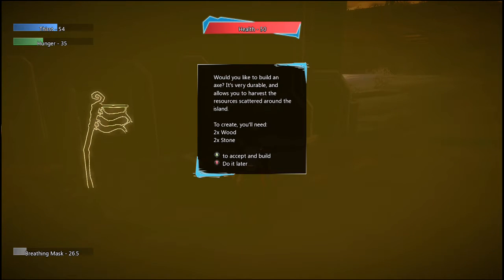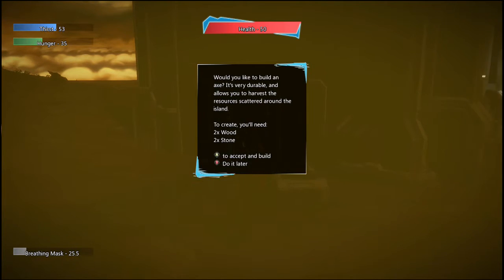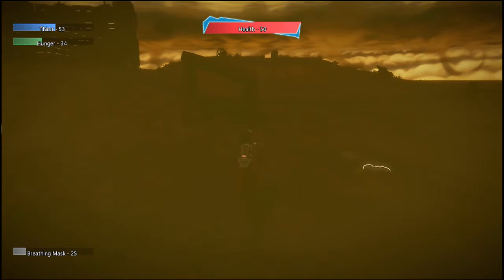The first thing that we're going to want to craft is the axe. It's the most basic and most essential thing that you're going to craft in the whole game. It will allow you to harvest resources. To do that, we're going to need two wood and two stones. It looks like we have one wood and one stone so far, so let's scavenge through the area.